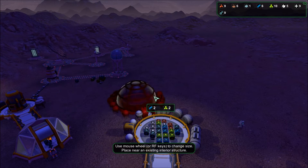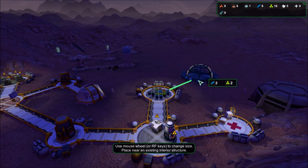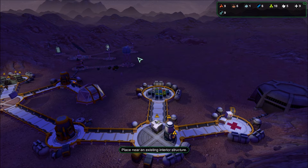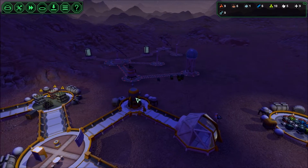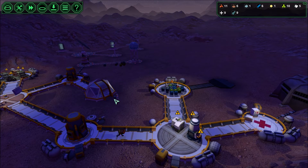I guess we could try to build a factory maybe. Actually I think I want to get this guy over here by the mine. Let's do this real fast - get that crack in, and then once that's up I'm going to remove this and maybe try to put a factory right there. Let's go ahead and speed up time times four.